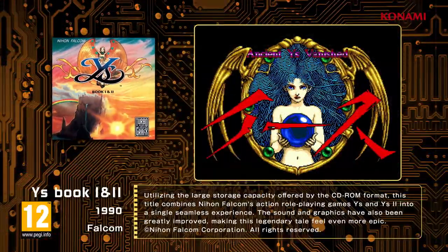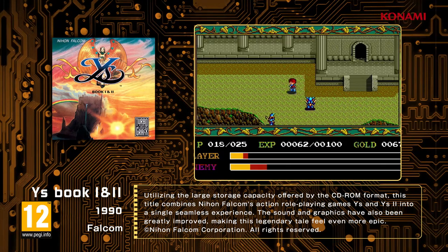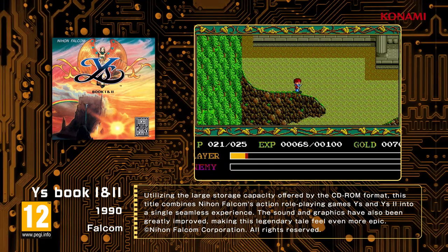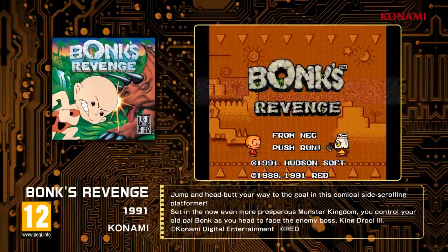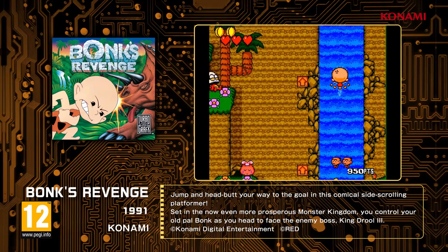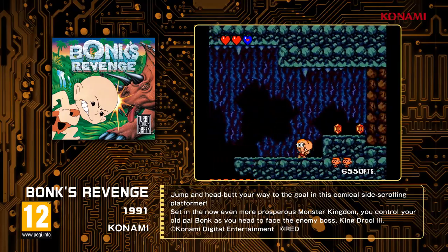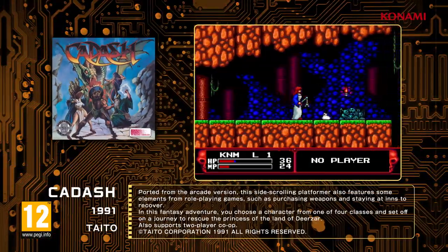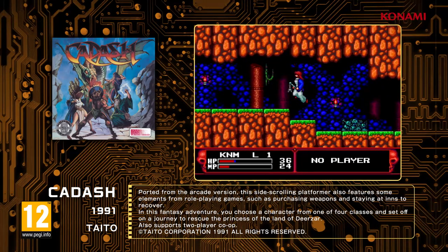Ys Book 1 and 2 — taking advantage of the larger storage capacity of the CD-ROM, this title combines Nihon Falcom's action role-playing games Ys and Ys 2 into a single seamless experience. Bonk's Revenge — reach the goal by making full use of jumping and head-butting in this side-scrolling comical action game. Kodash — in this fantasy adventure you can choose from 4 different characters and set out on a journey to rescue Princess Selasa.